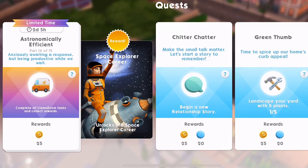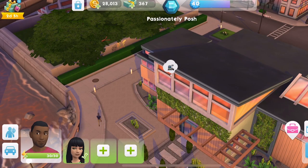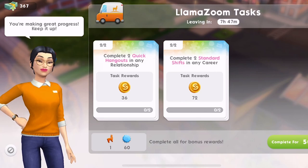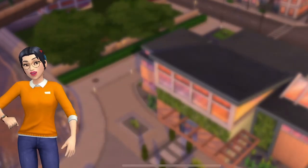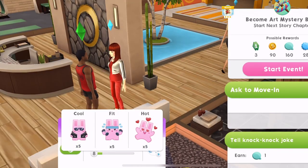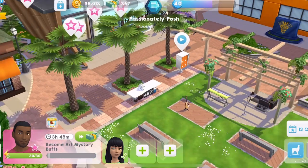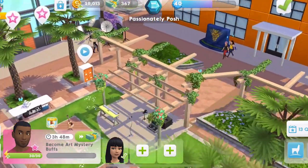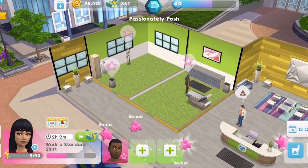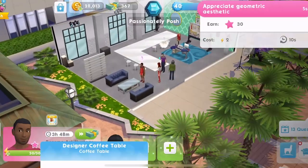Now part 14 — anxiously awaiting a response but being productive while we wait. Complete all Llama Zoom tasks and collect rewards. So we've got to complete the Llama Zoom again, which I have actually just started. We've got to complete two quick hangouts and two standard shifts in any career. So we'll get Jesse doing some quick hangouts. We will complete these Llama Zoom tasks — I quite like them. I like it much better than the other way we had with the daily goals; I was getting a little bit bored of them. The Llama Zoom is much better in my opinion.